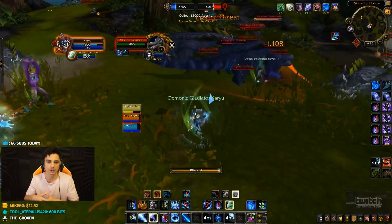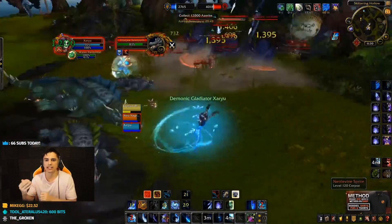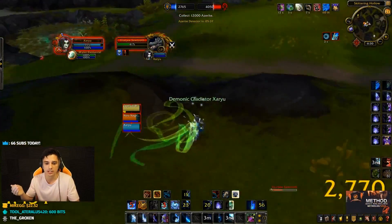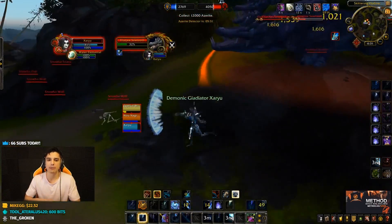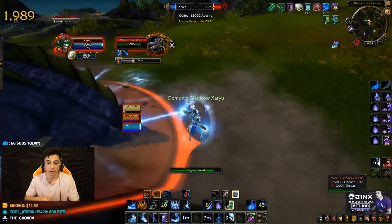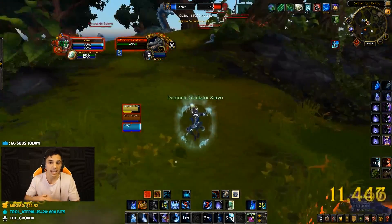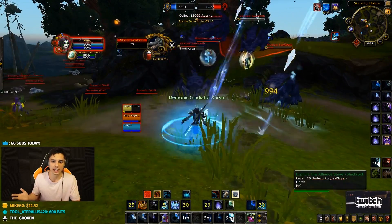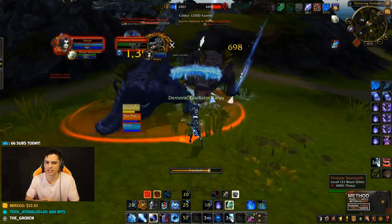If they killed all three of us, I think they should be in the lead right now by a significant margin. So whether that means when they kill us they should steal our resources, or get more resources, or our res time should be longer — something about killing the enemy team has to feel more rewarding. I played another game before this, and we actually lost. We were killing the enemy team over and over — two, three, maybe four times in a row — and we still lost because when they rezzed they just ran away. We couldn't find where they went. They collected a whole half of the island, AoE'd them down, collected more Azerite, and we actually lost even though we killed them over and over. They never killed us once.